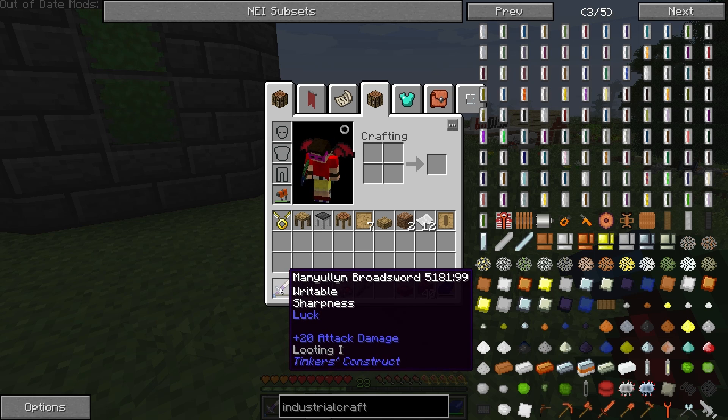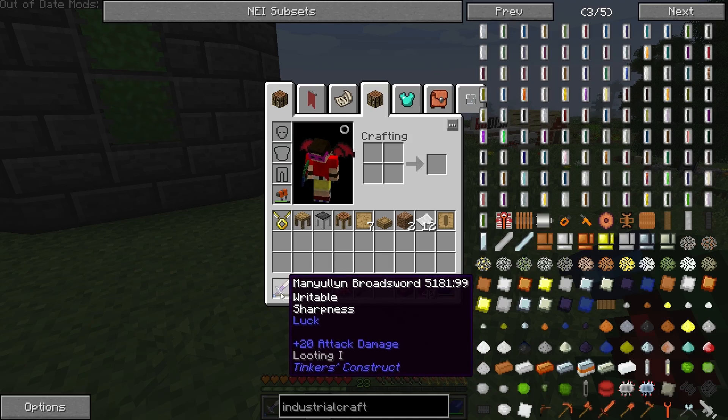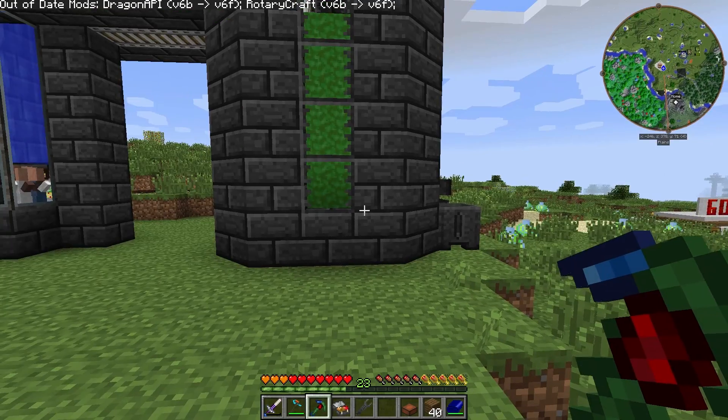And I'm going to make a new sword. This manulin broadsword is about out of durability — I never put any moss or anything on it because I wanted to put all the quartz on it to give it a lot of damage.